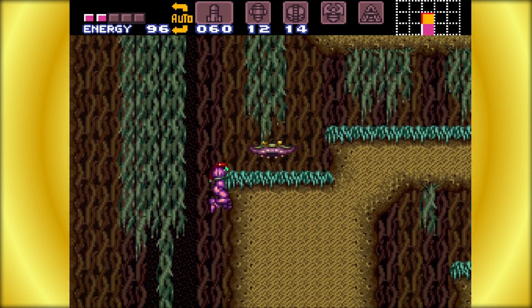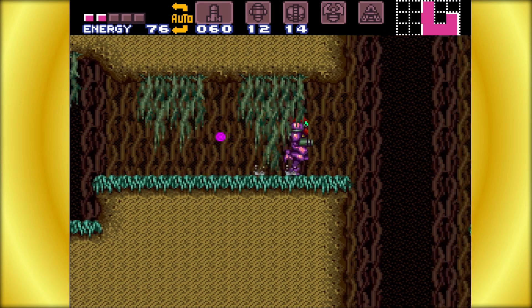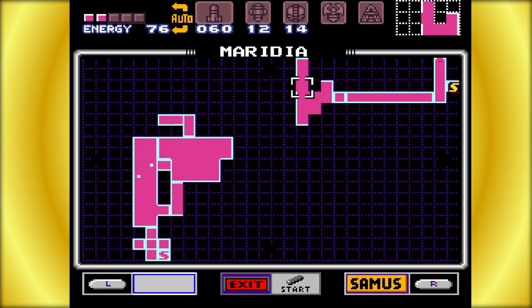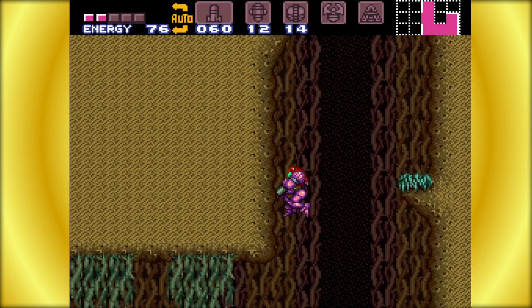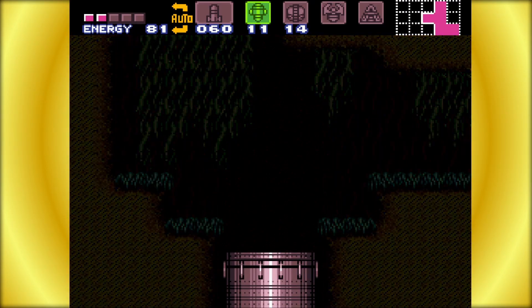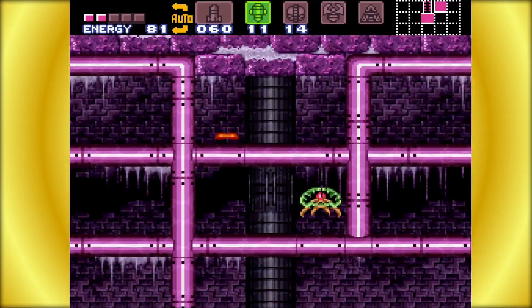Wait, is this the same room? I think this is actually the room that I think it is — yeah, this is it, so we actually didn't miss anything. I feel stupid now, but if we go in here we should once again find the map room, get sucked down, and find those metroids, which yes, I'm pretty sure those are metroids.